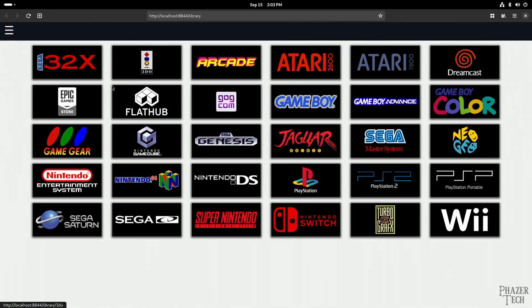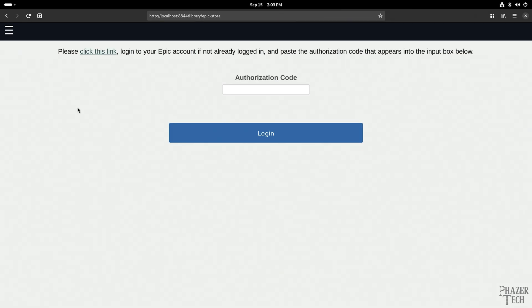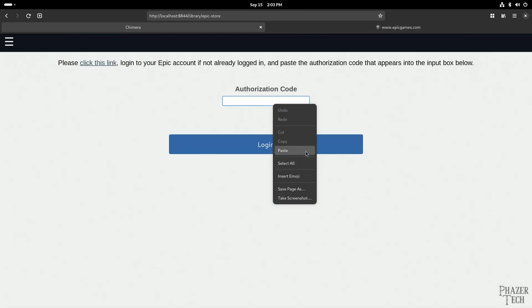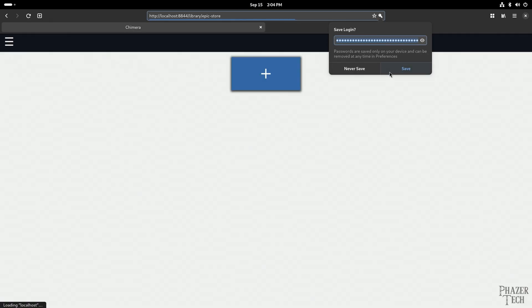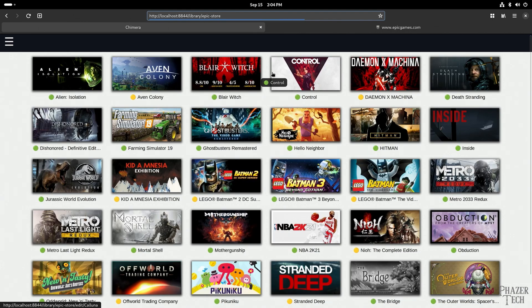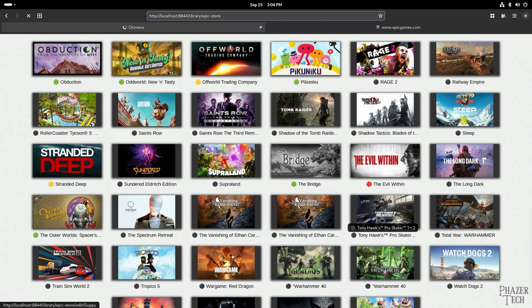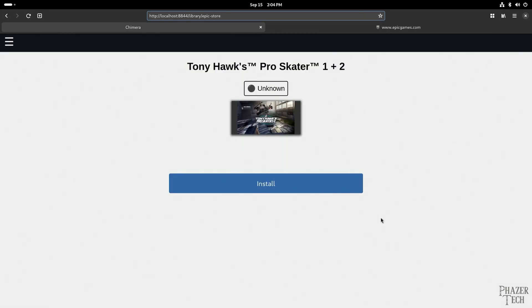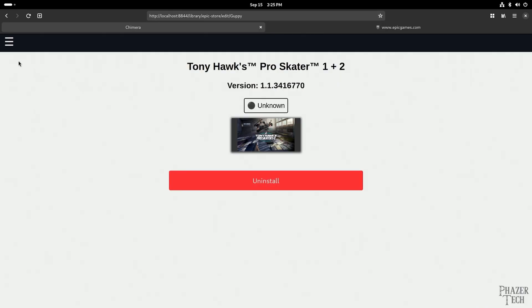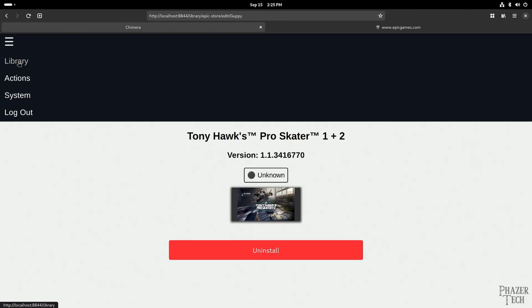For today, I'll be installing a game from the Epic Games Store. I'll click that and then click this link here to sign into my account. After signing in, you'll want to copy the authorization code. Then go back to the previous tab and paste the code. Click save to save this login, then you'll be asked to create a password and type it a second time to confirm, then press continue. Now click this button to install a game from your library. As an example, I'll install Tony Hawk's Pro Skater 1 and 2 and press the install button to start the download.